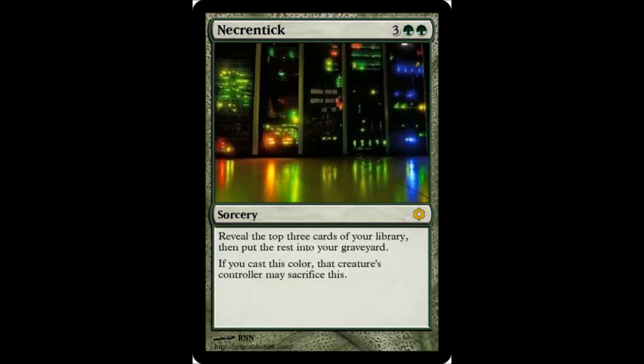Necrentic — 2 green, 3 colorless. Sorcery. Reveal the top 3 cards of your library, then put the rest into your graveyard. If you cast this color, that creature's controller may sacrifice this. I don't know what the second line means, but the first line I'm pretty sure means you lose. Assuming you like milling yourself, this is a perfectly great card. I'm sure there's some combo thing you can do with the graveyard and all that.